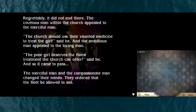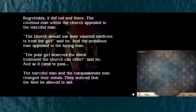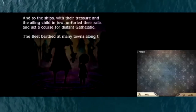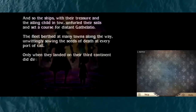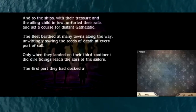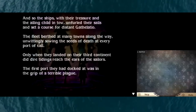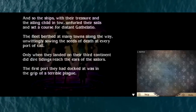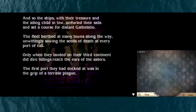And so it came to pass - the merciful man and the compassionate man changed their minds. They ordered that the fleet be allowed to sail. The ships, with their treasure and the ailing child in tow, unfurled their sails and set a course for distant Gathalatio. The fleet berthed at many towns along the way, unwittingly sowing the seeds of death at every port of call. Only when they landed on their third continent did dire tidings reach the sailors' ears - the first port they had docked at was in the grip of a terrible plague.